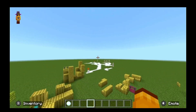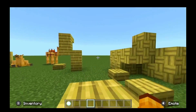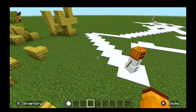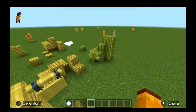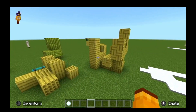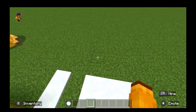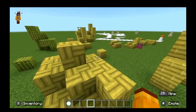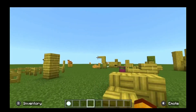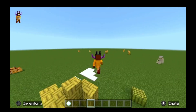There's a new biome called the cherry grove, which has pink wood and lots of animals — good for hunting. Don't forget archaeology and suspicious sand in the temples, though it's not on Nintendo Switch yet. The sniffer digs up a seed that you plant on hoed grass, which grows into the torch flower. The torch flower doesn't light up at night, which is kind of sad, but it's still the coolest flower ever.